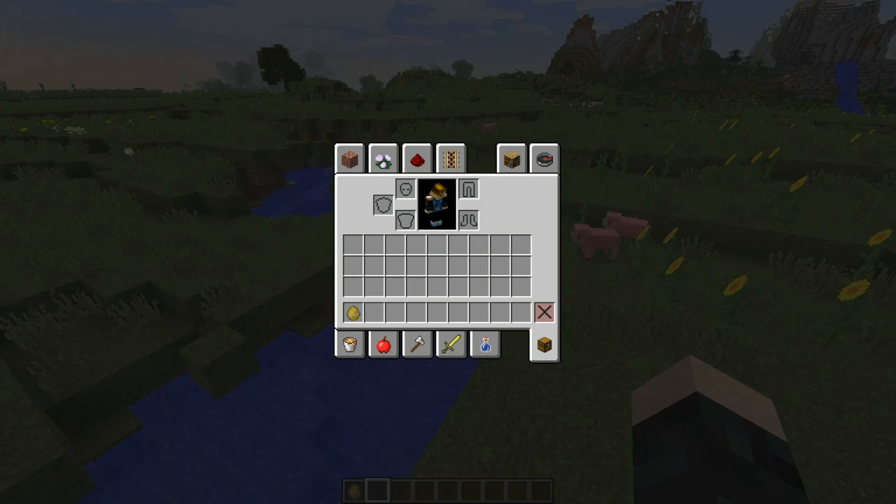I have a link to the changelog. Added some new commands: slash advancement, slash clear, clone, default, effect, enchant, execute, experience, fill, function, game will give. All the commands have been changed around.